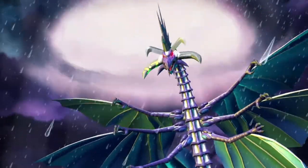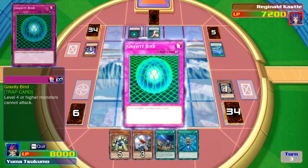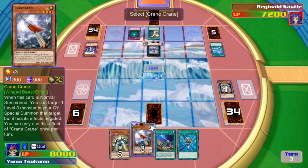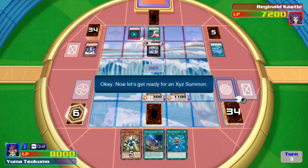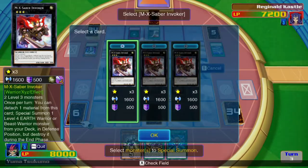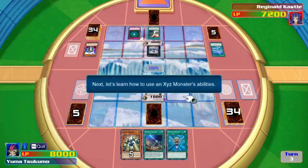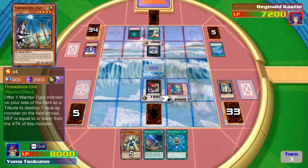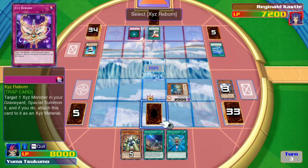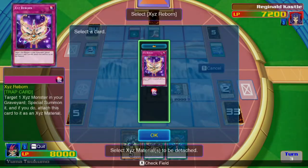There is one thing I would love in a Yu-Gi-Oh game — no game had it, but I'd love to have the option: a rewind option. There were plenty of times in any Yu-Gi-Oh game I played that I mis-pressed a button and was like, no, no, no. I wish you could rewind the last move you make — for the moments when you are hasty and sacrifice the wrong monster for a tribute summon, or summon a monster you didn't want to summon, or accidentally activate a card. I wish there was a rewind feature in Yu-Gi-Oh. But that's just a dream of mine.